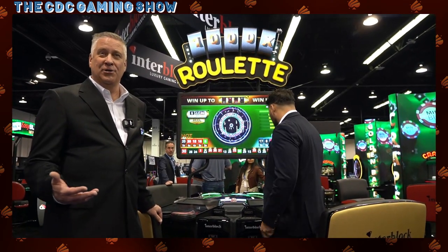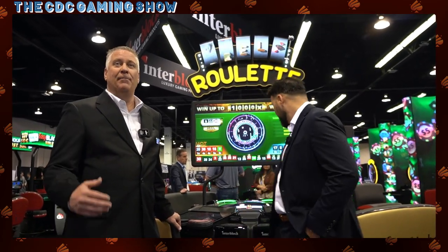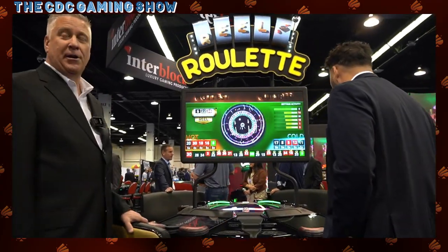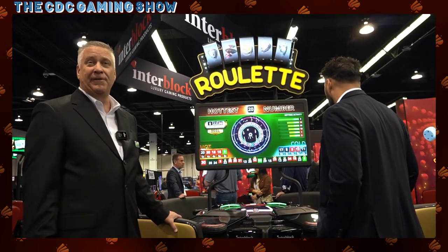So how do we get the house advantage on that? We basically pay all of the straight up bets 30 to 1. Right now we're actually watching a game — 622 and 36 are going to pay more than that 30 to 1, and a customer can win actually up to 50 to 1 right now.